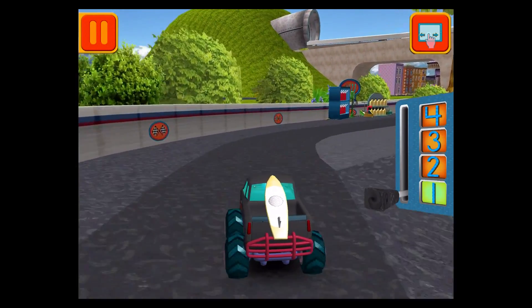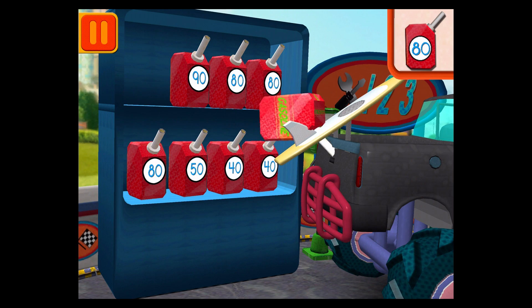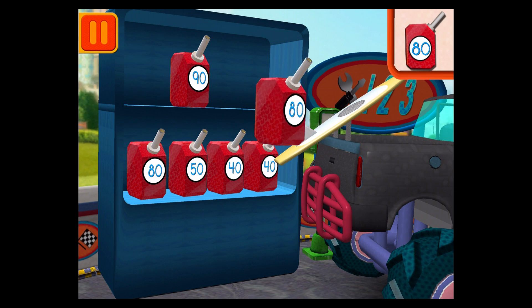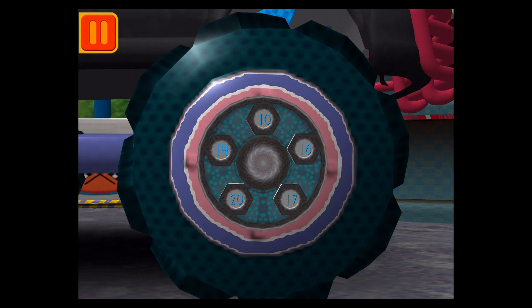Great racing, Umi friend. Time for a pit stop! We need gas cans with the number 80. Find the cans with the number 80 and drag them to your car. Let's keep going. Good. Next. We need a big lug nut — tap on the lug nut that has the largest number. Good. Next.